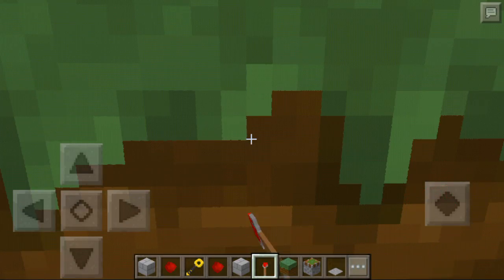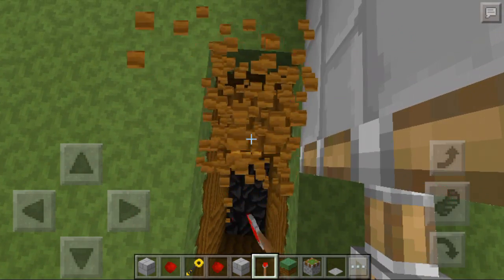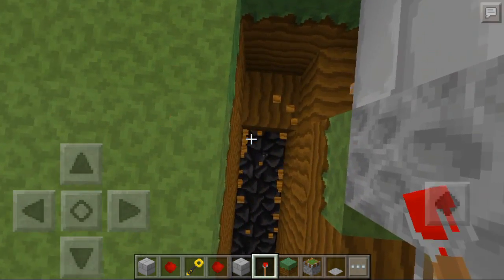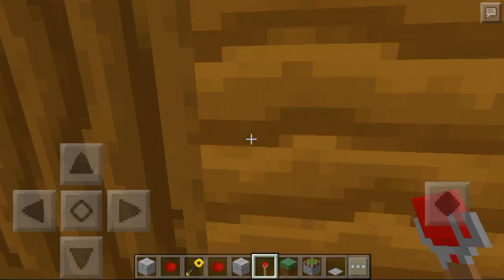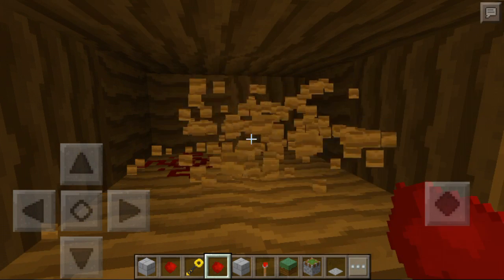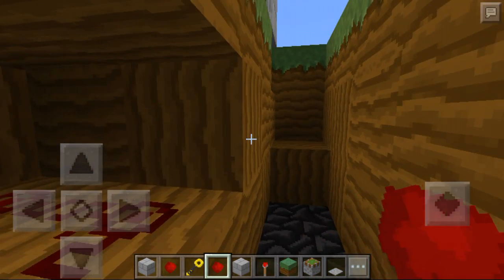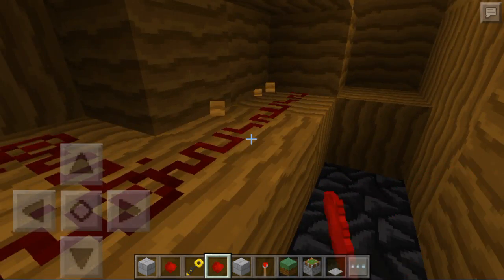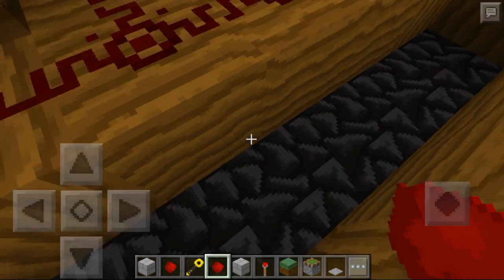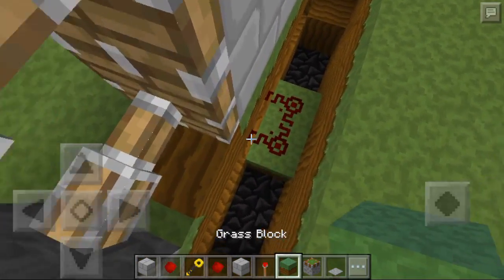On the other side, two blocks deep as well. Do the same way. You're gonna dig this up in here and just break that all. Just don't break this part here. Put redstone under this one in here, then break four blocks and put four redstones. Break two blocks in here, and on the other side one, two — like that. Put two more redstones and you're done.